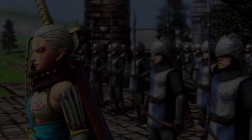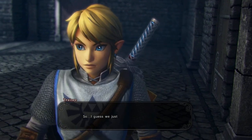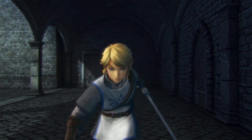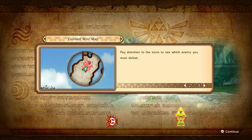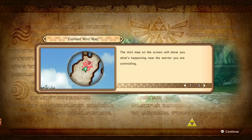We're about to get to the first mission already. Here comes the army - and just like that, we go out there. First loading screen of the game. I don't think loading screens take too long - actually I might be wrong about that, this one seems like it's taking a while. The minimap on the screen will show you what's happening near the warrior you are controlling. Pay attention to the icons to see which enemy you must defeat - you can see which direction they are located even if you're not near them.